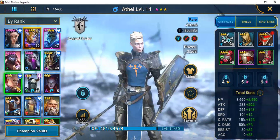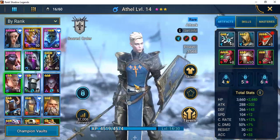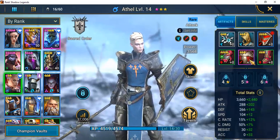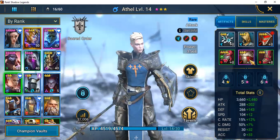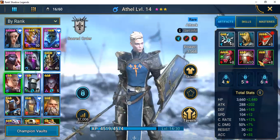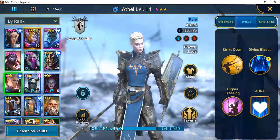Every account is going to be a little bit different because we're all pulling different champions. I want to take a look at Athel's skill set. She falls under the banner of Sacred Order and is most definitely attack-based. I went in and tried to pull artifacts as close to what she would need as possible. Currently I don't have a lot of great artifacts, but the ones from dungeons and crypts get a lot better as you advance.